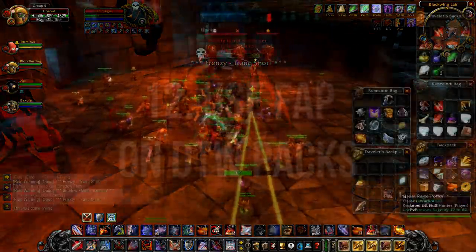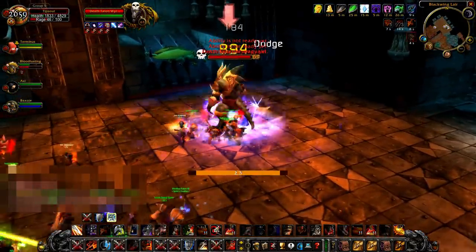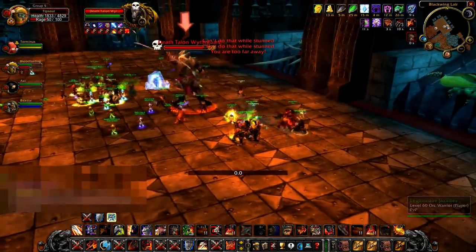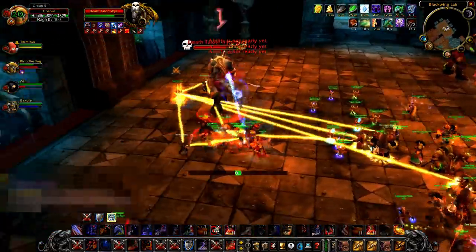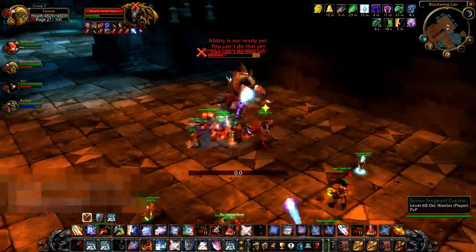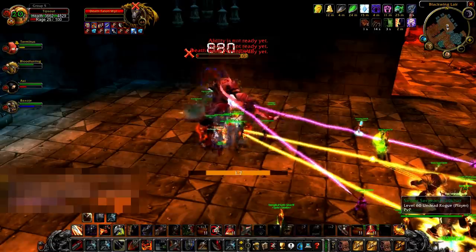Number 12: use Free Action Potions on the Death Talon Worm Guard packs. Some people joke that the three-pack before Chromagus is harder than the actual Drake bosses preceding it. That's because Death Talon Worm Guards hit for a ton of damage and have a Warstomp ability that stuns everyone within a few yards. Make sure your tanks and melee DPS use Free Action Potions whenever you're facing the Worm Guards, as doing so will grant immunity to the Warstomp and increase the likelihood of surviving those packs.